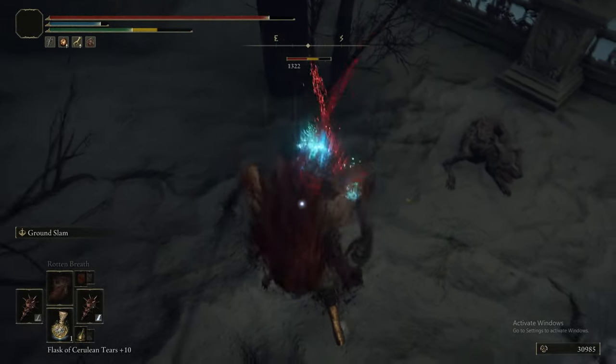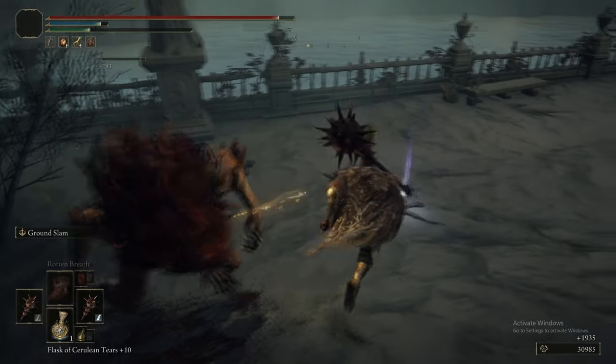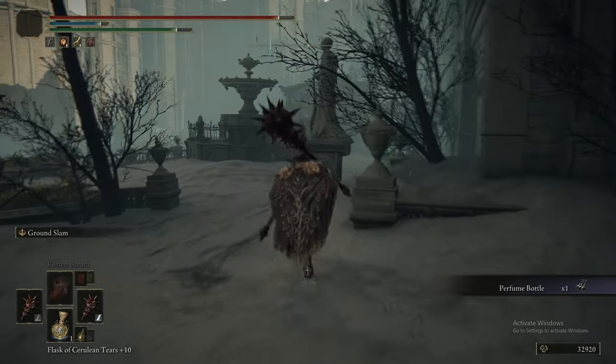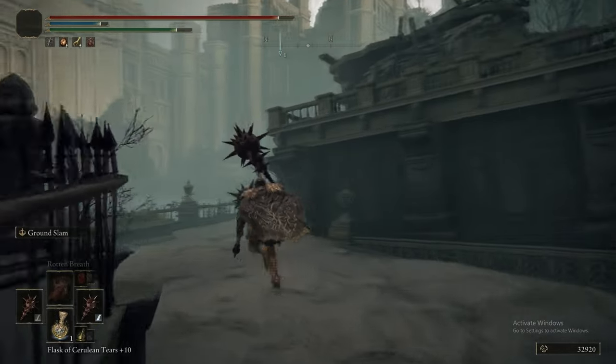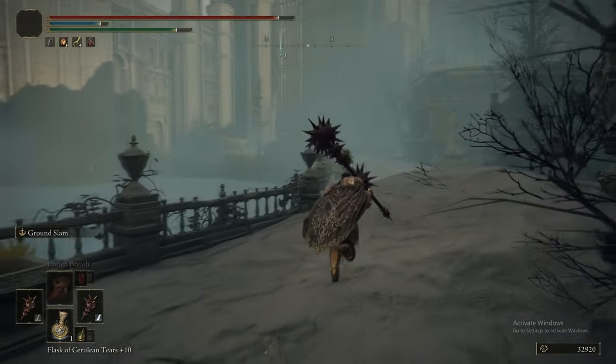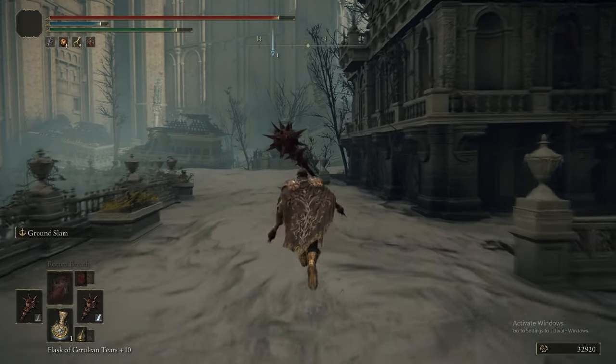That dog, by the way, is friendly. Weird esoteric Elden Ring knowledge for you - it's because the trigger to aggro that enemy is not in this load zone. So unless you actively hit it, it will never aggro. But in front of it was a Perfume Bottle, so it's definitely worth coming here to grab.